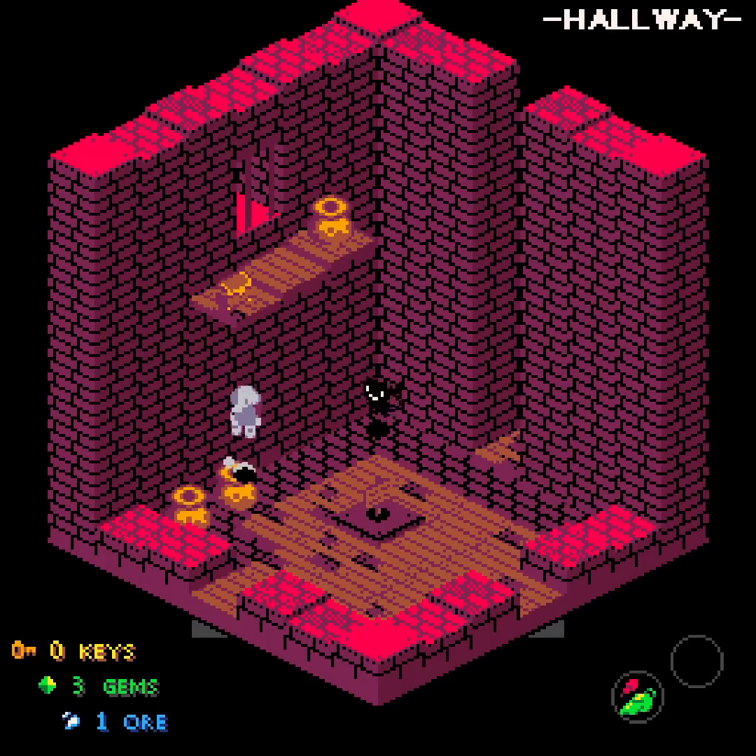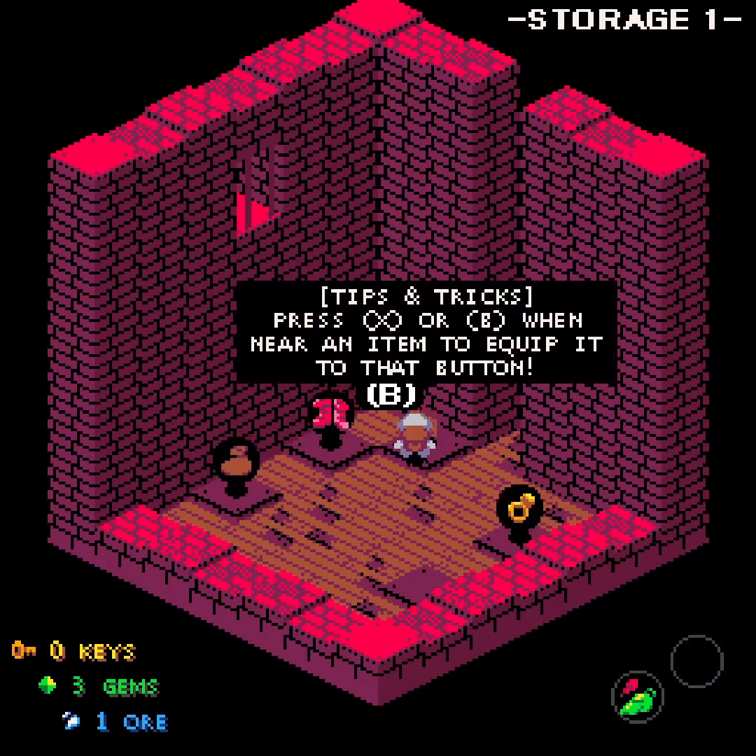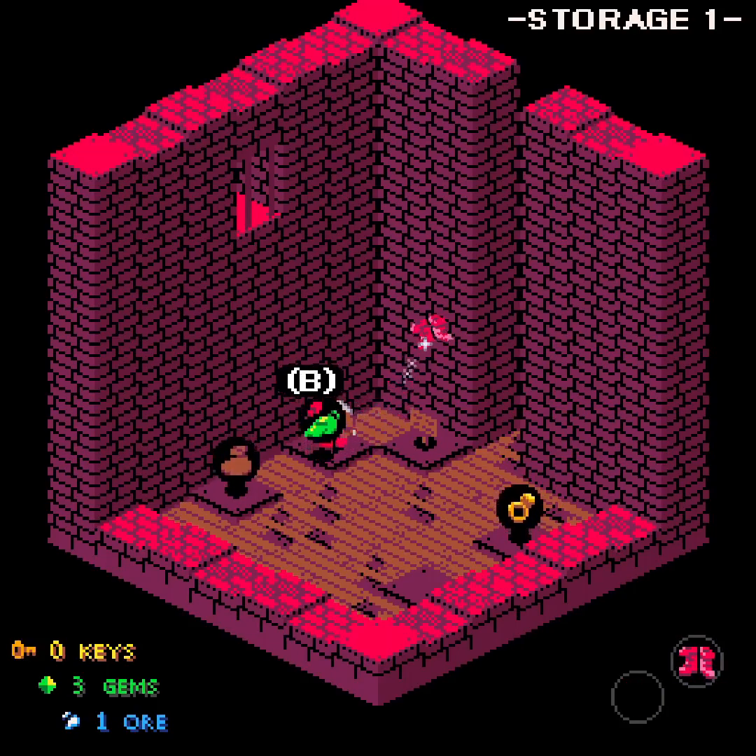Is the book stored nearby in that chest way up there that I can't reach? Item storage — maybe in one of these spots. Hold on, is this a place to borrow things? 'Press X or B when near an item to equip it to that button.' Okay, so we got the borrowing mechanic back. I have boots now. What do they do for me? They let me dash. Neat. So I have dashing.